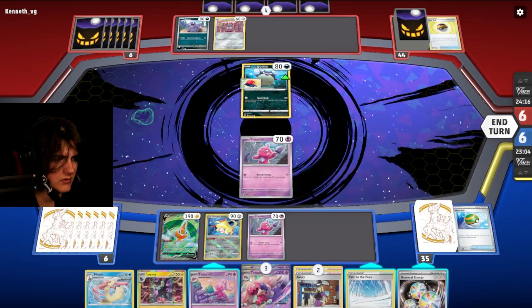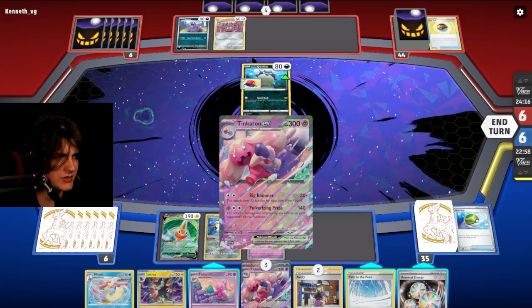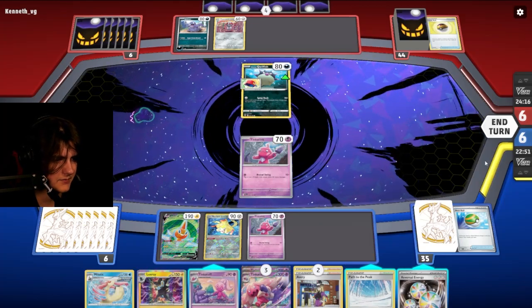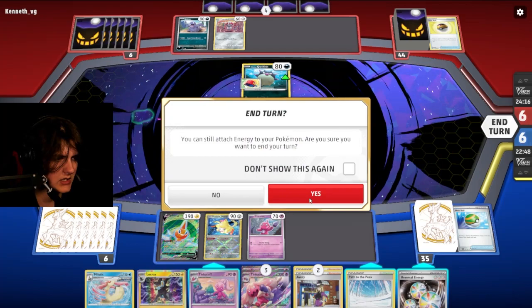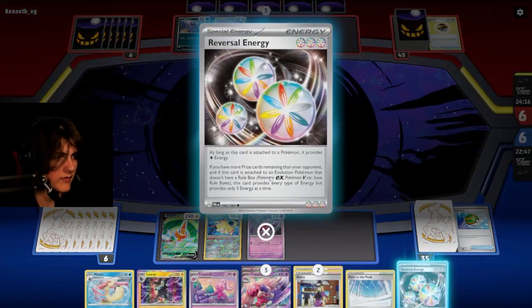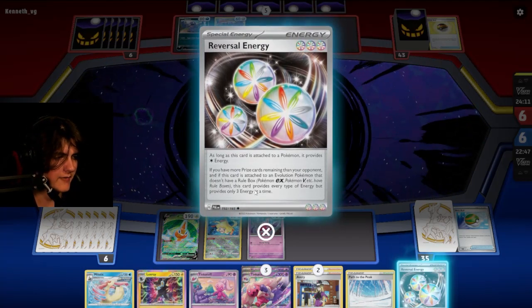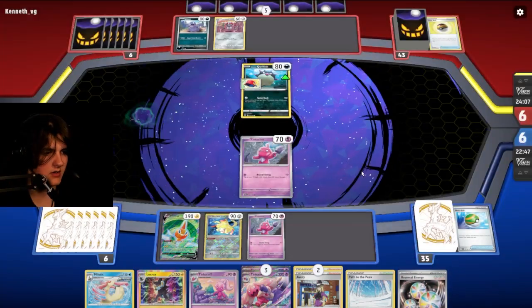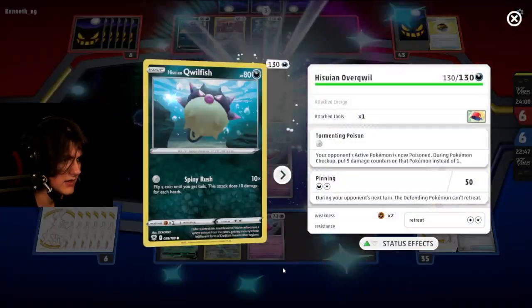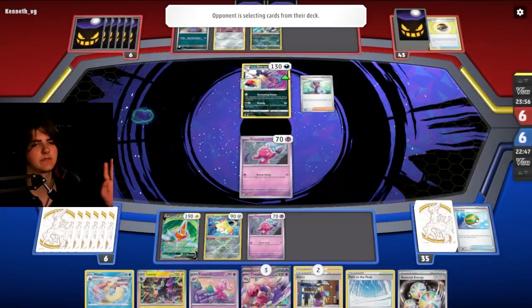I'm kind of scared of him picking us off, so we're not going to evolve it just because of that. But I really wish we were able to put this down and get stuff popping, but we'll just enter. Those energies are not useful unless we're losing, so I don't want to put them on anything until I'm sure we can pull them off. Evolution Pokémon that doesn't have a rule box — they have to be evolved. So we can't put it on Tinkaton.